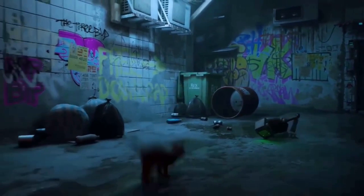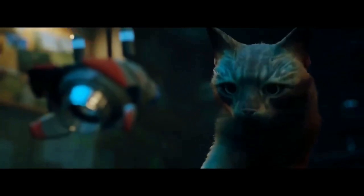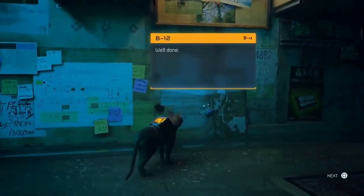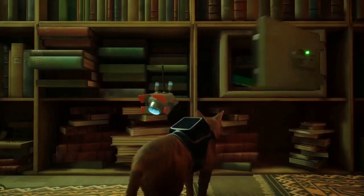The development team discovered that playing as a cat provided a fascinating level of design potential, particularly in terms of platforming and puzzle components. Niko, the company's cat animator, researched various photographs and movies of cats. The majority of the crew also owns cats. Unreal Engine 4 is used in the game.